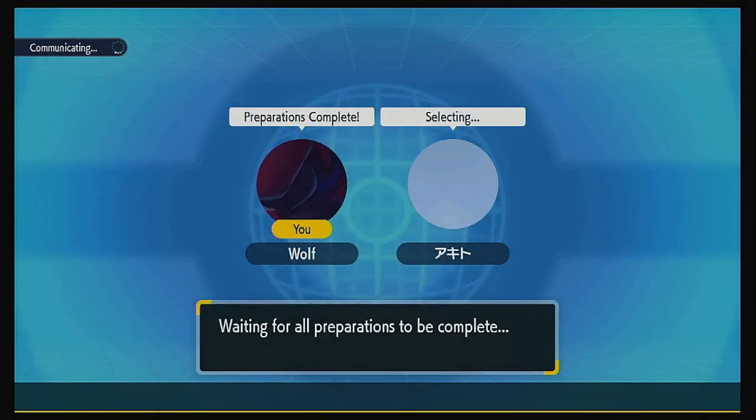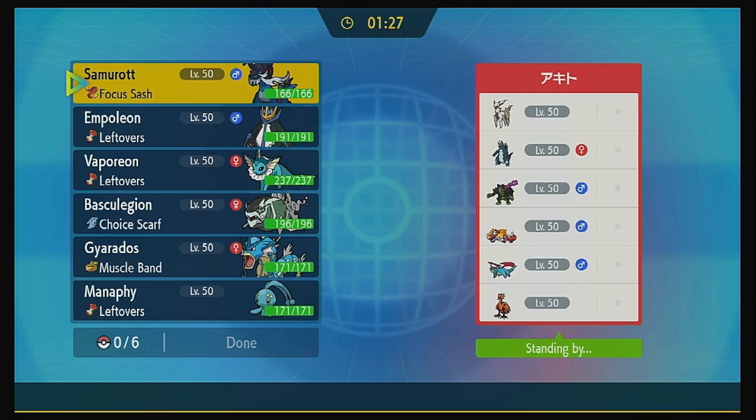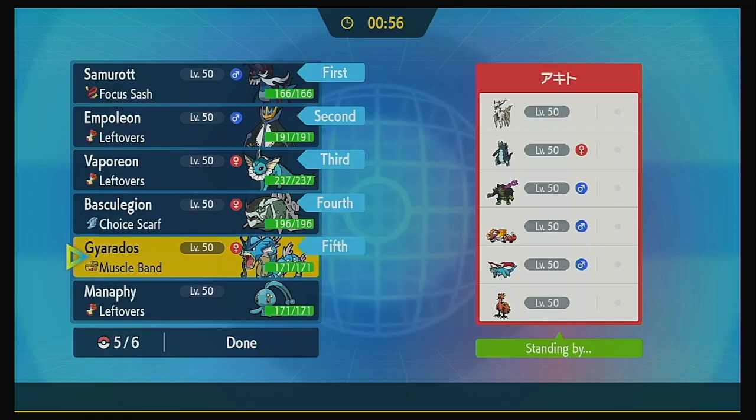Alright, we've got our team picked out, let's see what they're going to be bringing. I think I want to lead with Samurott just to get the Spikes going. We do have Focus Sash — it just depends on what they're bringing. They do have Arceus, so that'll be interesting, we'll have to figure out what typing it is. For the most part our team does pretty okay against a lot of this, so we'll see. I guess we'll lead with Samurott.